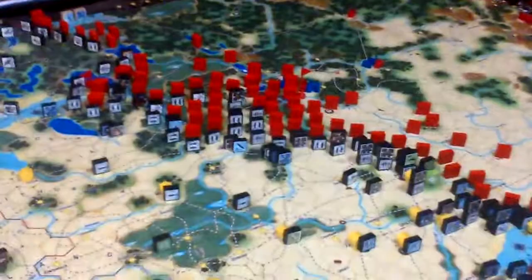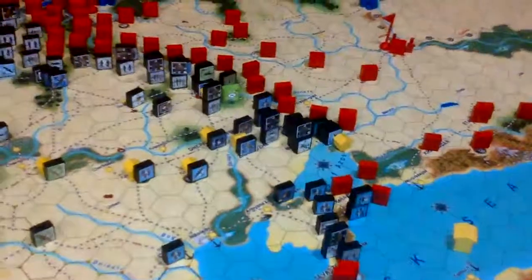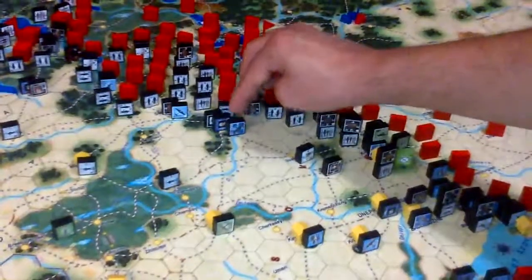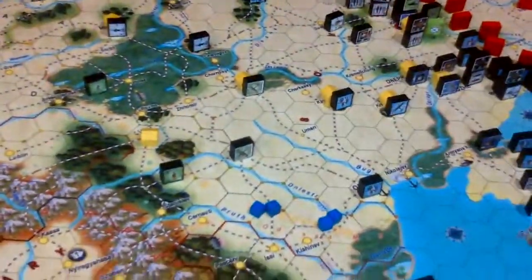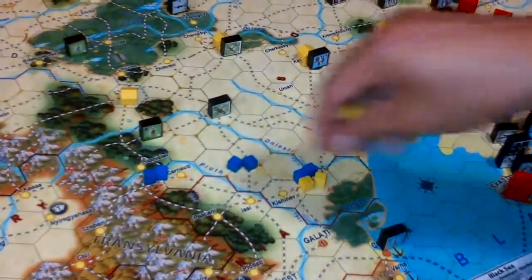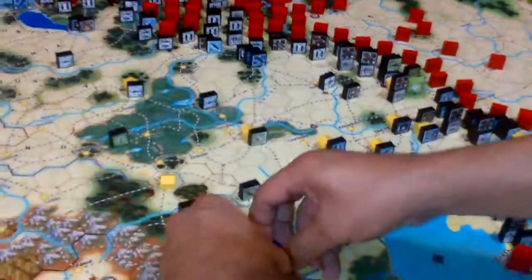Now I want to repair some air units. Air units are very important on turn one at this stage because they can provide extra dice in a single attack. I want to build this bomber from one to four. As the two, three, and four are white, each one costs two, and each blue must be paired with a yellow one. Thus, repairing this bomber from one to four costs six yellow and six blue. They are spent.